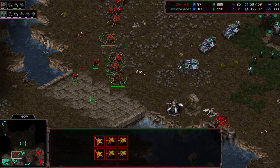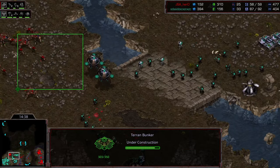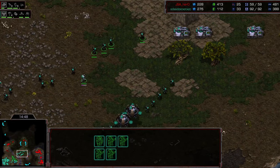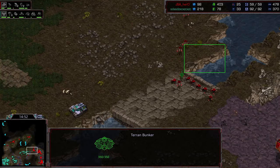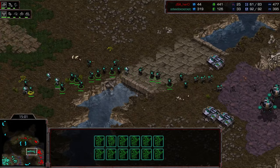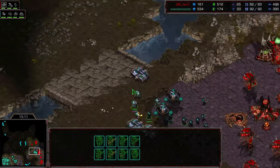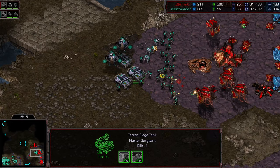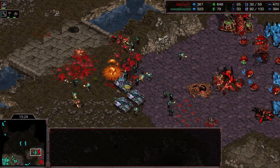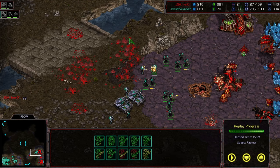Four lurkers heading in, a fifth about to come. Scourge and mutas waiting for the prime opportunity to dive on these two science vessels, four scourge ready and waiting. Lurkers run around the backside trying to hit the flank but Barracks just unburrows and runs. Double barracks in the natural ready for the counterattack. Barracks holds everything off perfectly — three tanks resuming the attack across the map. Hero has no hive, and really how could he with all the damage done this game? He tries flanking but the marines are tucked in a good position. GG is called — Barracks takes down Hero.